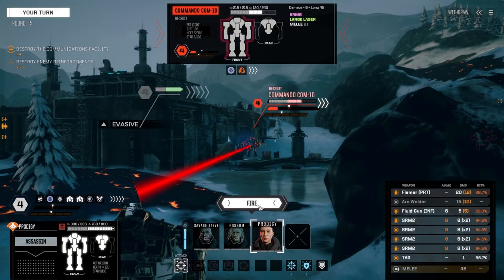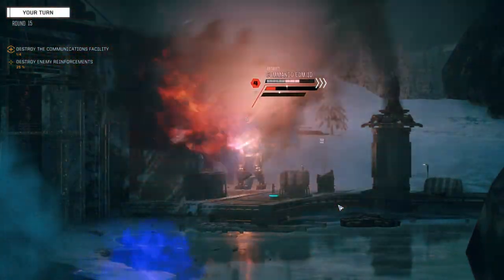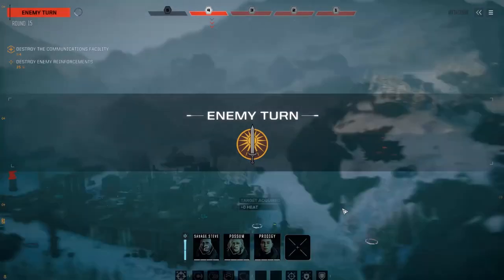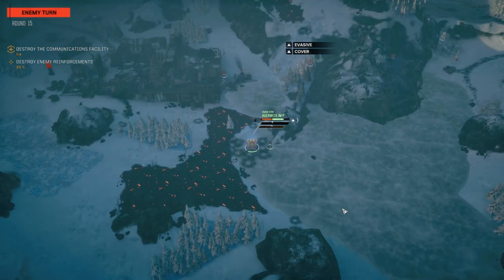Prodigy, let's get in here. We're going to unload on the Commando again - firing everything. Can't even tell if I hit or not because of that flamer. Okay, we got the TAG on him which is good. I'm out of SRM ammo. Oh, that's not good - looks like we're in melee form now buddy. Start ripping people new ones.